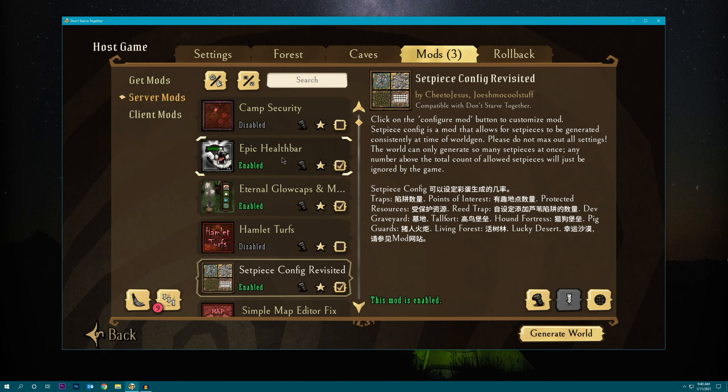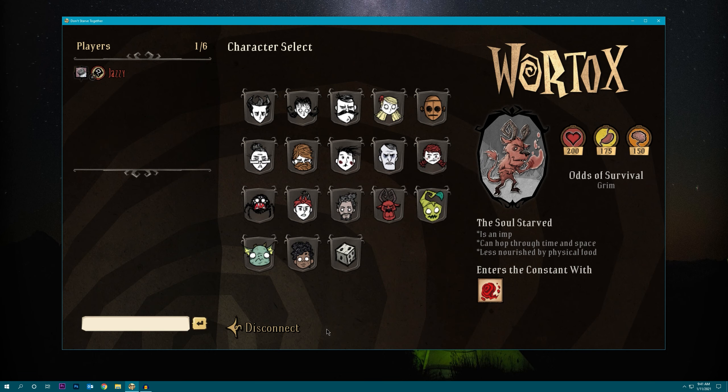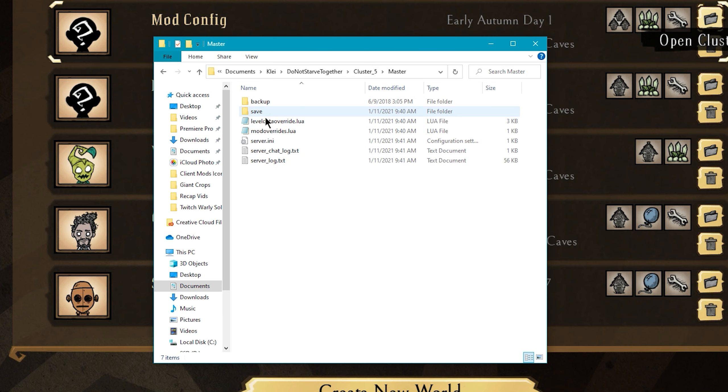Once you're done configuring all your mods, go ahead and click generate world. Once you get to the character select screen the configuration files have been generated, so you can just hit disconnect. Back on the main screen, go back to host game, locate the world you just created — 'modconfig' — and click the folder icon to open the folder containing the corresponding cluster. In both the master and the caves folder you should find the modoverrides.lua file, and it should actually be the same in both folders.